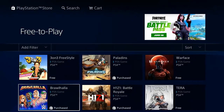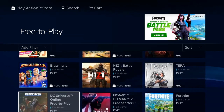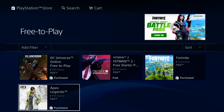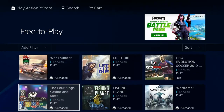So all these games right here, they're free to play. I recommend if you haven't played Paladins, that's a good game too. And Brawlhalla is very similar to Super Smash Bros. on the PlayStation 4. And Fortnite, if you want to download it, you can find it here. So there's probably about 30 to 40 free to play games on the PlayStation 4, and you can find them all under the free section.